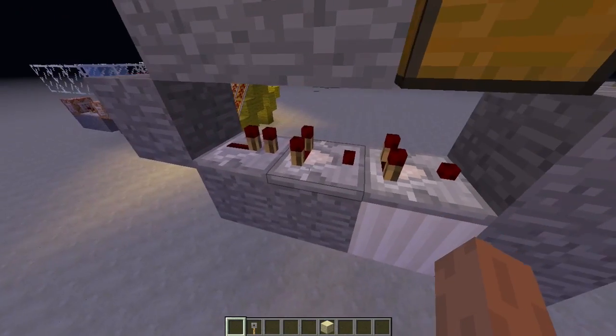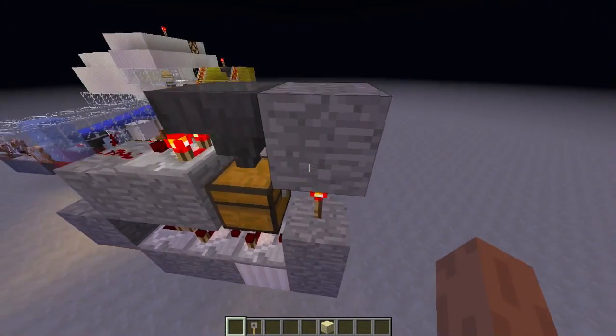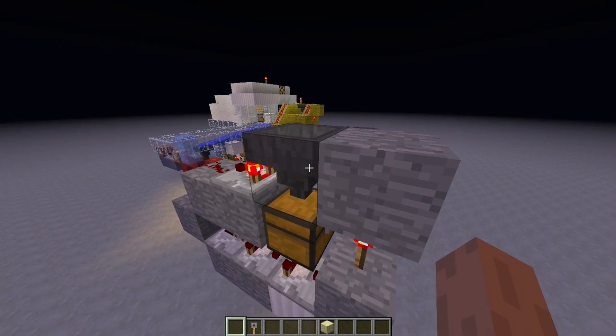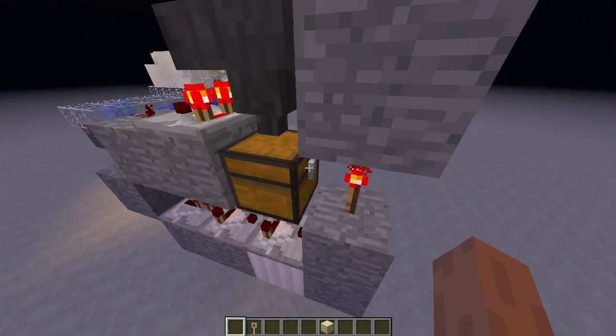The comparator is pretty much instantaneous and has exactly the same signal as the input. It then runs into this torch, so the storage will switch off which will activate the hopper, which will then suck it into the chest.